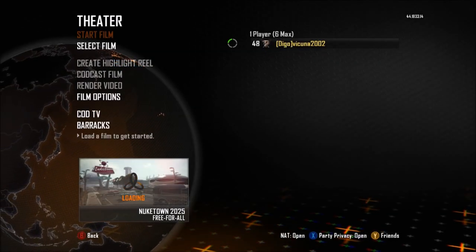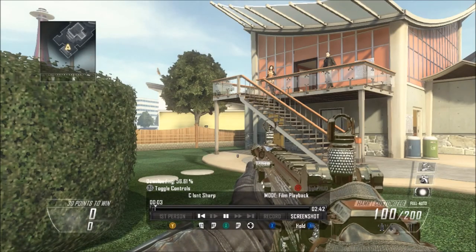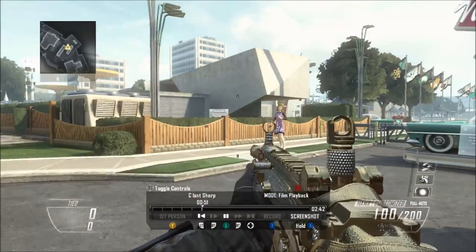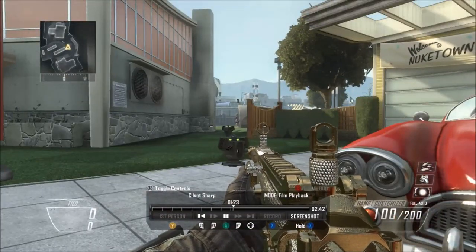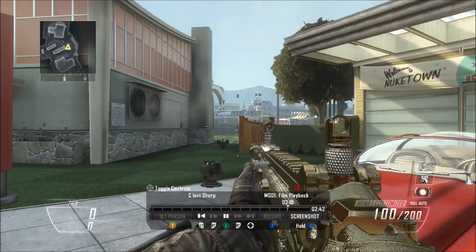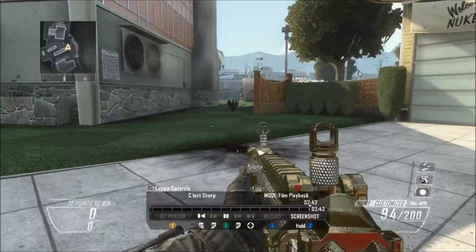Once you load it up, go ahead and start the film. This is probably the longest part of getting the mod menu — all you have to do is watch the clip. Don't pause it or anything, just watch it. If you get any problems like freezing or buffering, go ahead and restart the game or restart the clip and try to rewatch it. Just watch the clip until it does actually freeze.